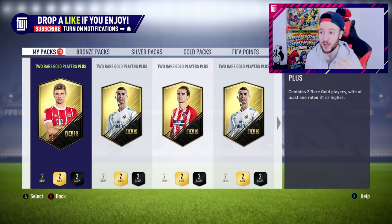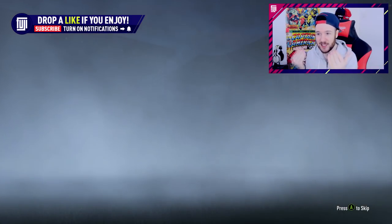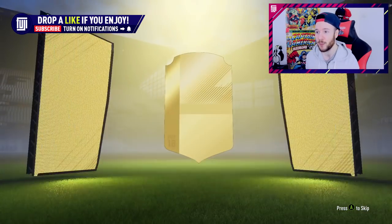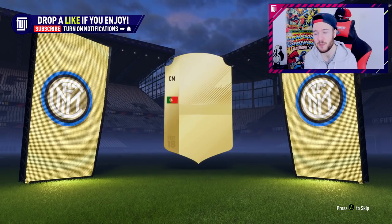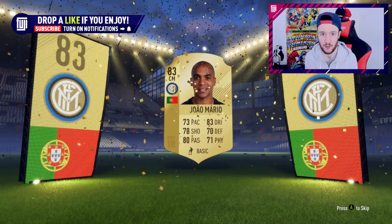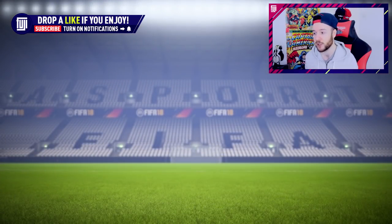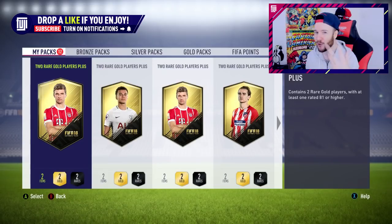Overall though, I like the way Rafa is setting out the team - sitting back, frustrating the opposition and catching them on the counter. But we just don't have the right players. Atsu is good, but you never know what to expect from him - some days he's powerful and runs at the opposition, other times he gets lost. I do like Richie, but we need to bring more quality, especially in that striker position.